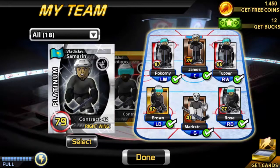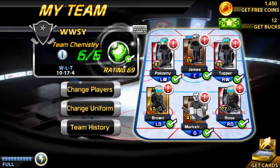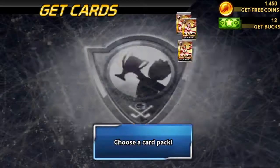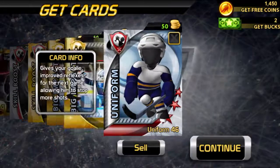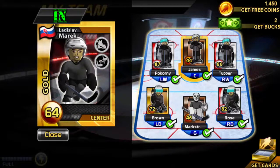We just really need that center and that goaltender as well. We're not gonna be using these left wing guys. Not what I hoped for, but at least we got that team chemistry. Should I go for a silver pack or a gold pack? I'll go for gold — maybe we can get a gold goaltender or center. We got a gold center! That's really good, makes this a lot easier.